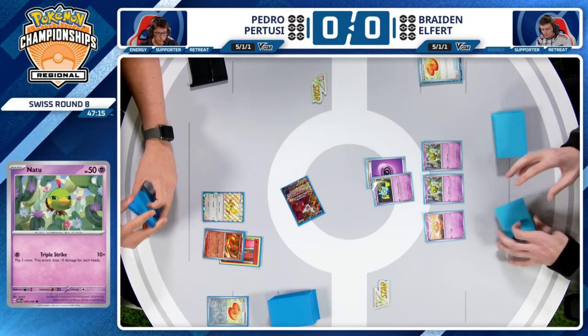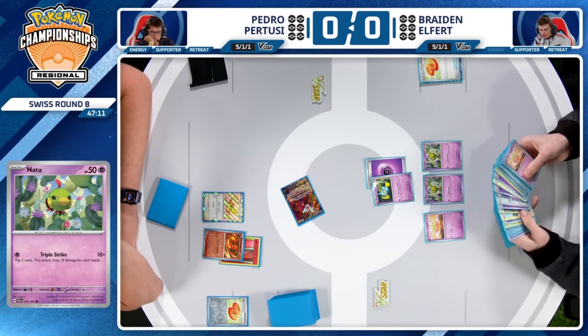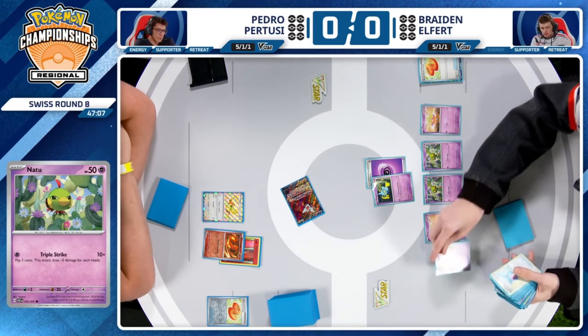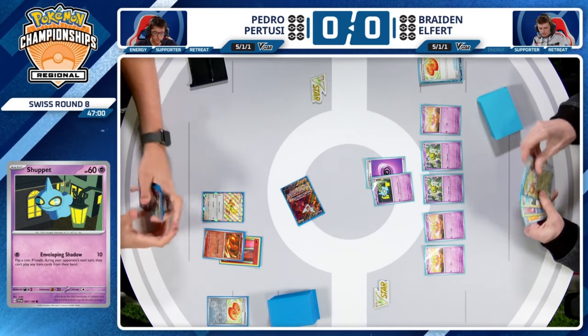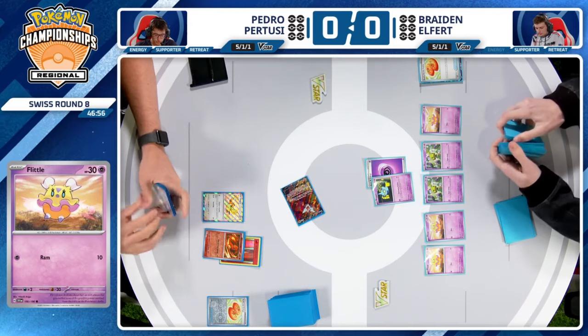Opening it up gives you a nice little pivot into something else. Maybe you can move into the Fluttermane or the Cleffa — both cards Braden plays — so you can utilize either Fluttermane to slow your opponent down or Cleffa to draw yourself some cards. We are seeing an army of Flittles hit the board. Having that free retreat is so crucial, especially toward Cleffa.